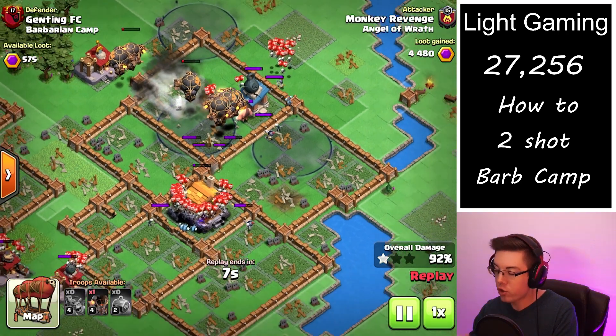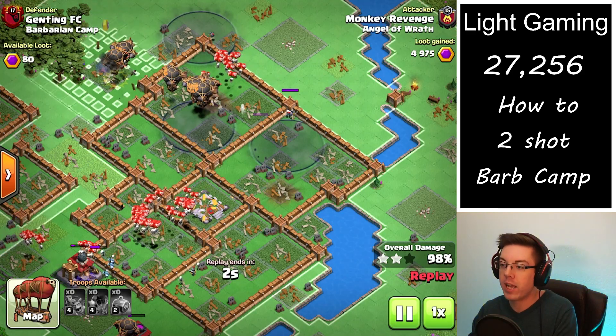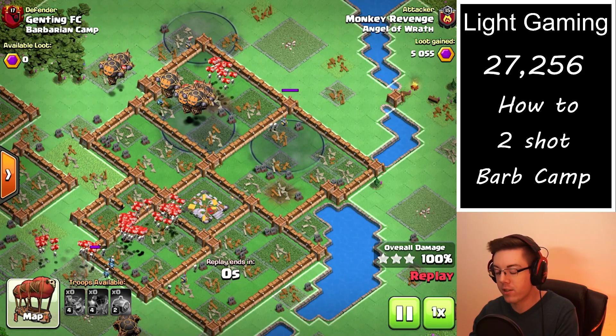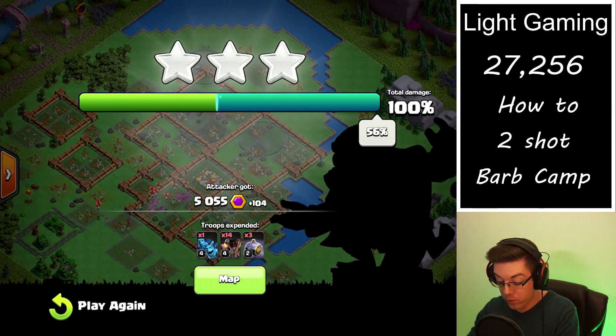You don't want to wait too long and you don't want to be too patient, but you do want to have a good plan and know which defenses to target so that the balloons can take out the base. We even get 104 bonus gold.